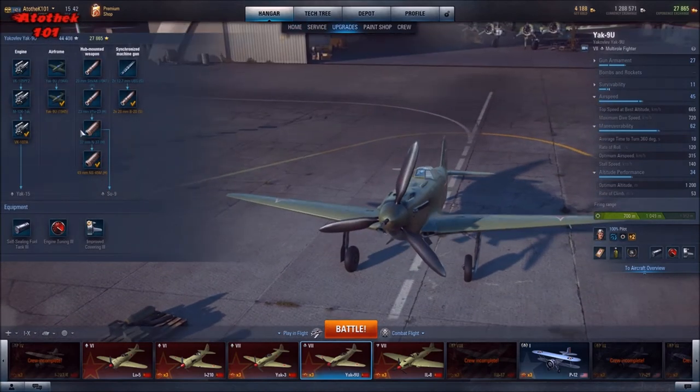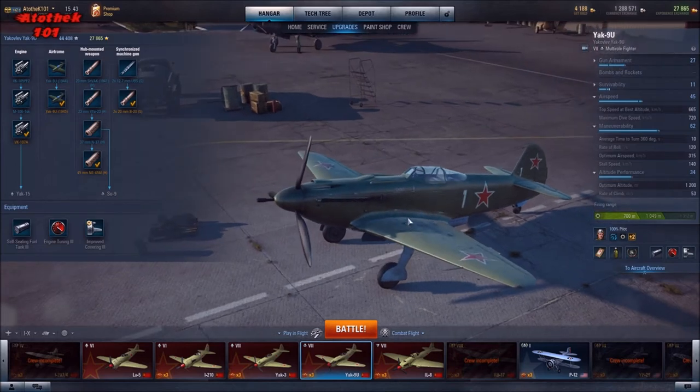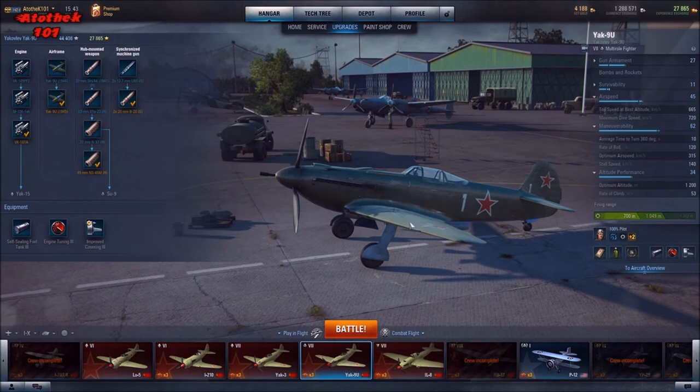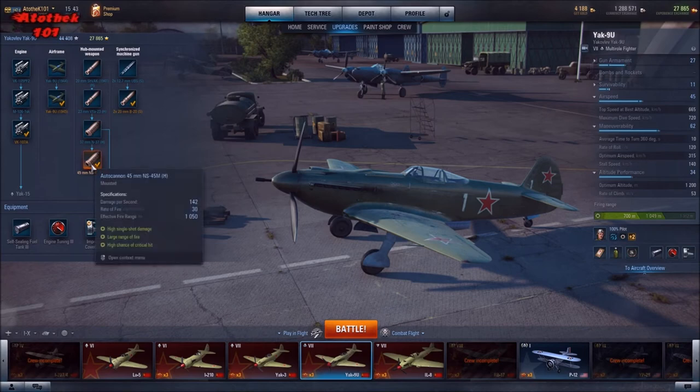The Yak-9U at tier 7 has a 45mm gun, making it something of a sniper. It has mediocre stats across the board — not great altitude, not great maneuverability, not great speed. I would treat it similarly to the Lavochkin line: go for Evasive Target, and maybe Marksman, because the 45mm gun is more helpful with better accuracy. This isn't a plane you want to maneuver too much — stay a bit away from the cloud of planes and use the gun's range of 1050 meters.